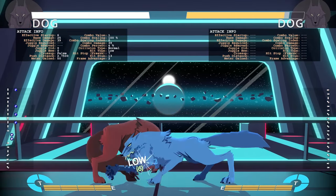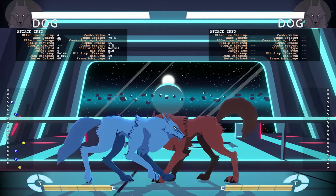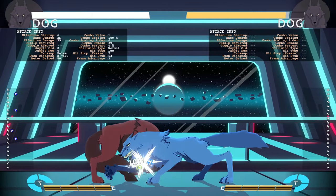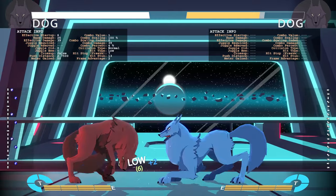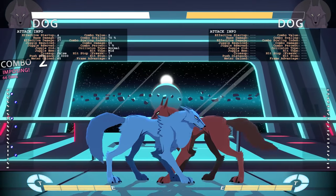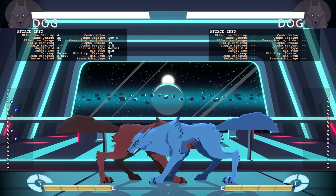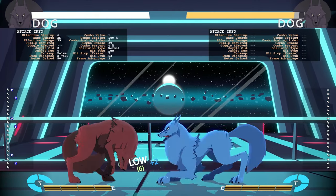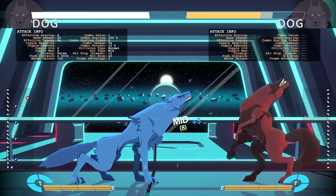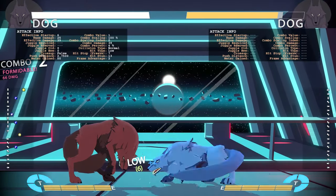Crouching light kick is a low — six frames, so it's his fastest low. It combos into light punches via a link. It's kind of a weird link because it's plus two on block, so you actually have to cancel the recovery to get your light to combo, since your light is four frames. It's kind of like a chain with late timing. Crouching light kick is really good, but I haven't found much else besides jabs that combos into it.